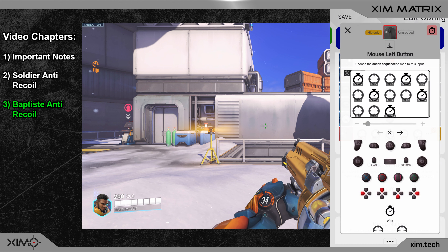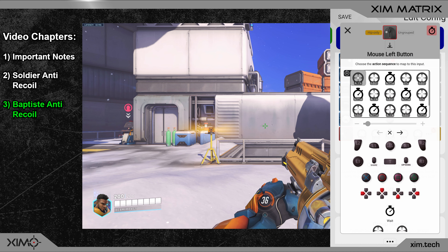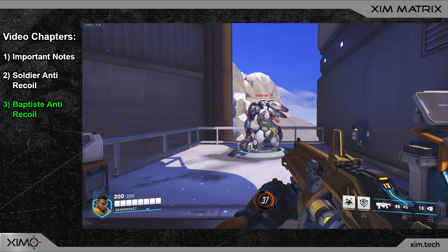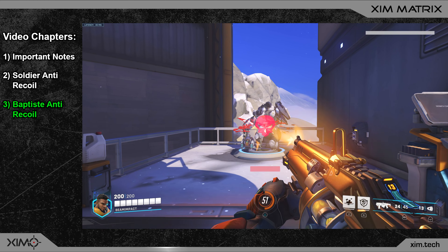The second anti-recoil smart action is optimized for when you are on target and the aim assist is active — the magnitude is roughly twice as high. The copy-and-paste code is under link 4 in the video description. Testing against Winston on longer ranges, this results in every bullet hitting the head.